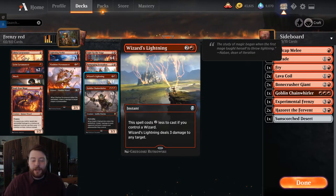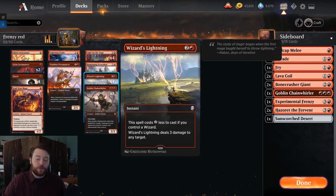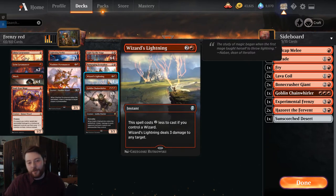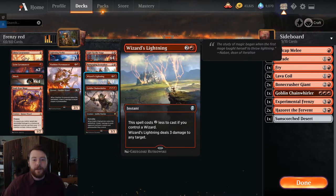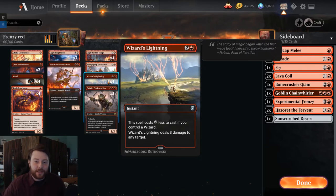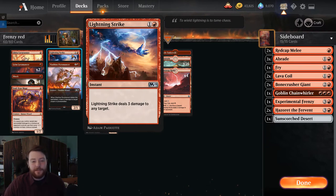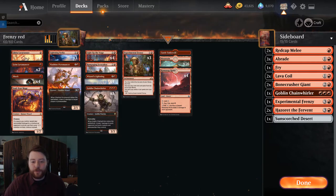A lot of games you curve out and then creature plus Wizard's Lightning on their turn-three play is a huge tempo swing. You hit them for a bunch, or off the top you just bolt them — you need that mana efficiency thanks to Frenzy. Lightning Strike is the three-of; you just need to be able to bolt them down and clear the way for creatures.